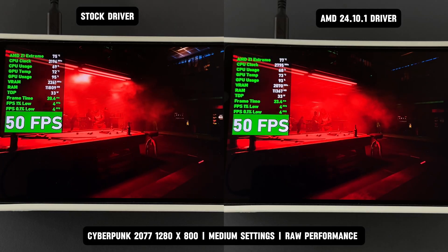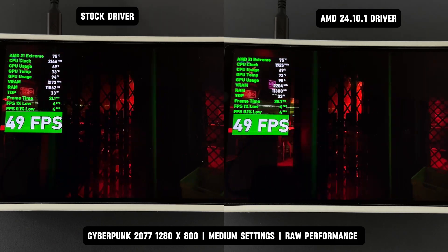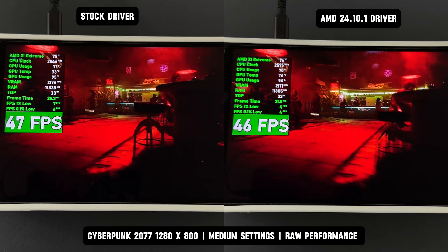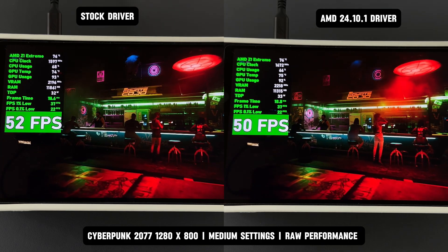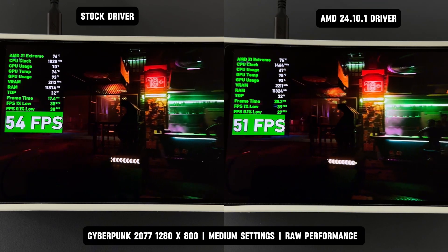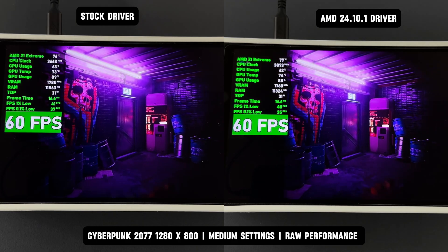The first game we're testing is Cyberpunk 2077. I ran the in-game benchmarks using both drivers with the same settings — 800p at medium settings — focusing purely on raw performance without any upscaling or frame generation. When comparing two drivers, the main focus should be on the 1% low and 0.1% low FPS, to see which one delivers more stable performance. Since we're using the same hardware, we won't see a huge difference in overall or average FPS.